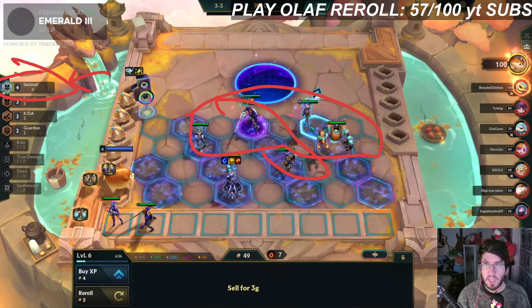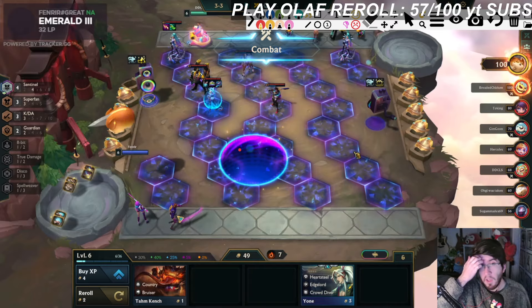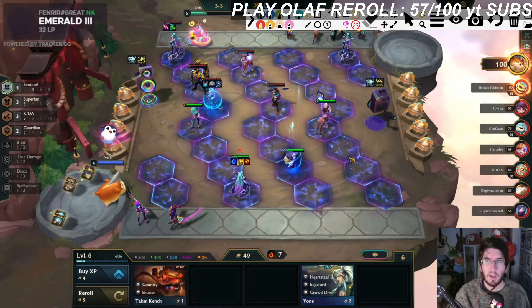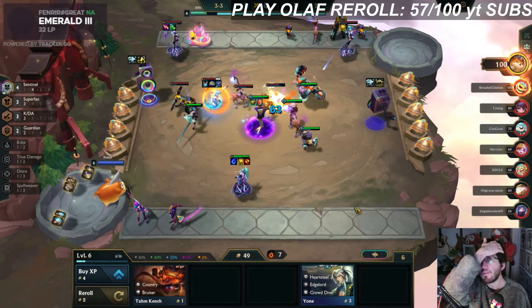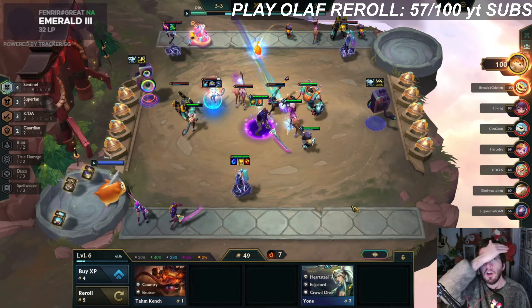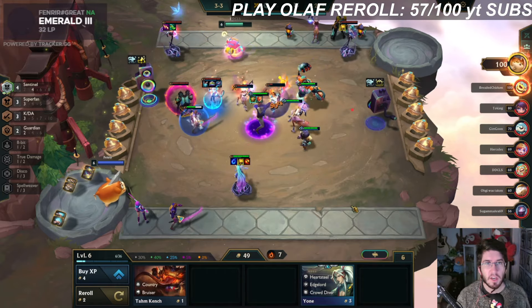I switched to Garen because it gives me 4 Sentinel, which I think is better than Bruiser since I'm not playing towards Spellweaver anyway. With 4 Sentinel I'm basically super tanky — this whole frontline has so much to get through. I stall out for Gem, gain a bunch of gold, and I'm basically going fast nine. This guy also has a Gem, but I don't think he has a chance against me because he doesn't have as much frontline.